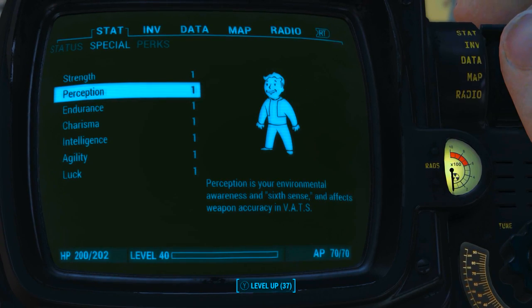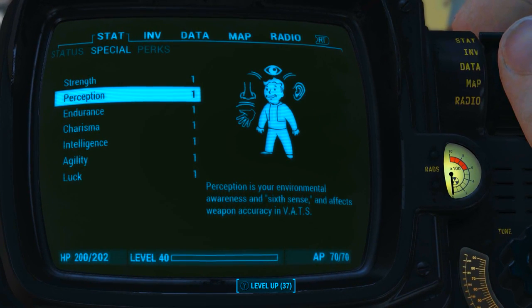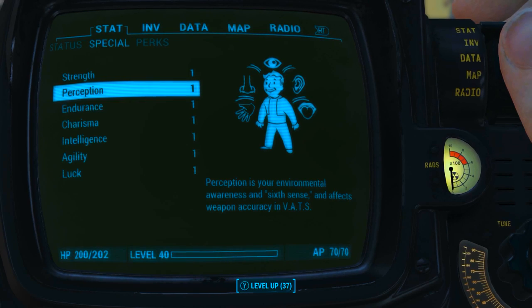Before looking at Lucky Eddie's base stats, as always I have reduced all of my character's SPECIAL attribute stats to 1. I also have no bobblehead perk or magazine effects applied to my character. What this means is we will be seeing the absolute minimum base stats of the weapon.